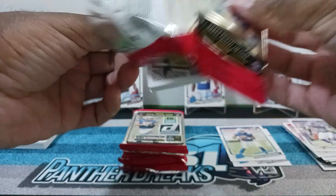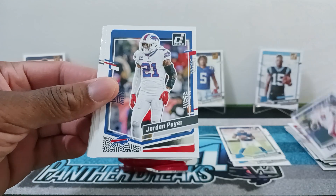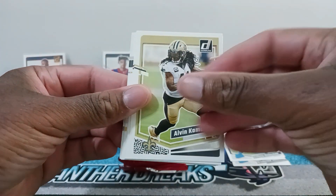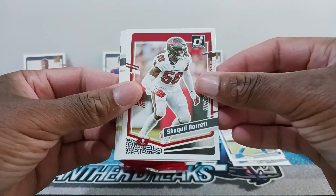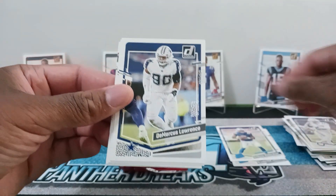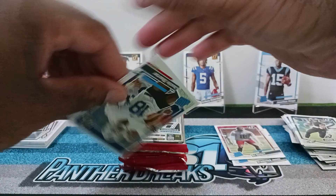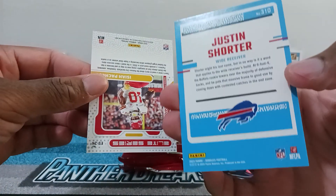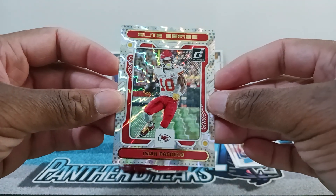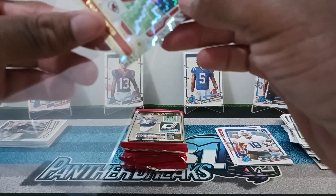Looks like an insert in there. Cordarrelle Patterson, Daniel Jones, Jordan Akins, Derrick Carr, Quay Walker, Alvin Kamara, Javante Williams, Shaquille Barrett, Preston Smith for the Packers, Rodney Thomas the Second, Marcus Lawrence, Jalen Hurts, and we have a BJ Ojulari for the rated rookie. Upside down is Justin Shorter — don't think I have this rookie, never heard of him. Our insert is Isaiah Pacheco Elite Series — I believe I hit this one already but I'll put this in a sleeve, definitely a nice insert.